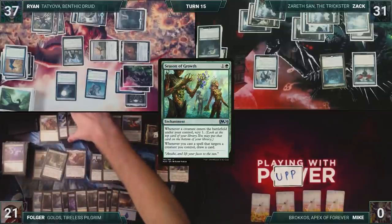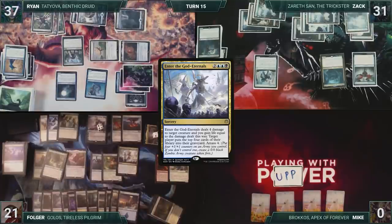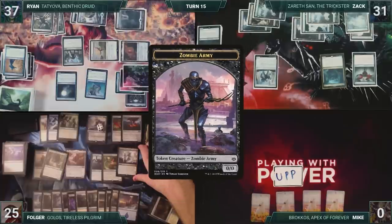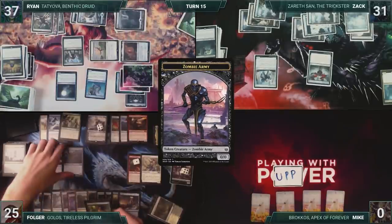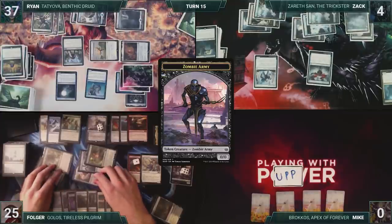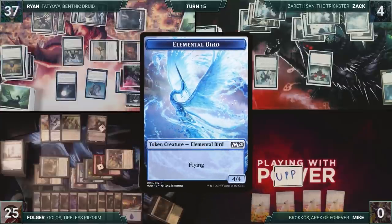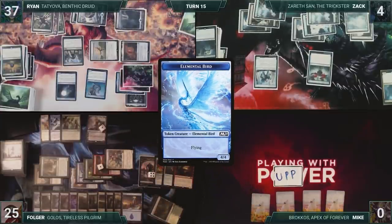He casts Seasons of Growth. Folger casts Enter the God Eternals — it deals four damage to Zarath, Folger gains four life, Ryan mills four, and then Folger amasses four. Folger moves to combat and attacks Zack with his creatures. Zack takes 27. In his second main phase, Folger activates Mu Yanling's second ability, creating a 4/4 Elemental Bird. Season of Growth triggers, and Folger scrys one. Folger ends his turn.